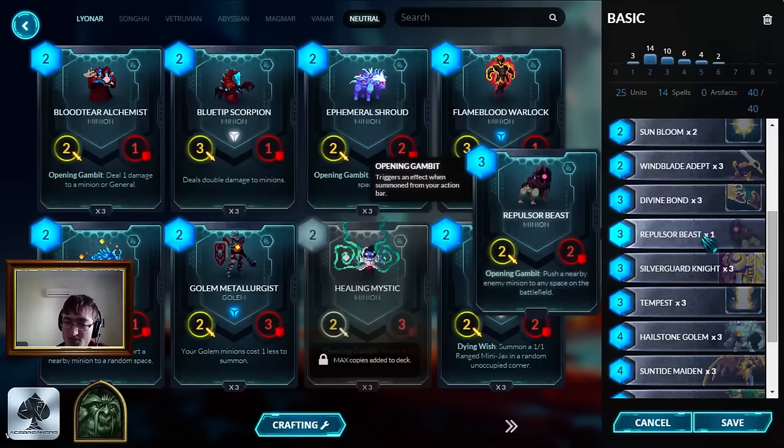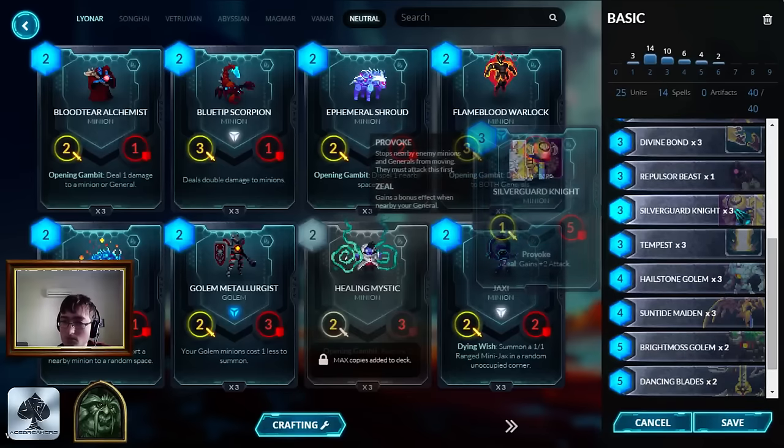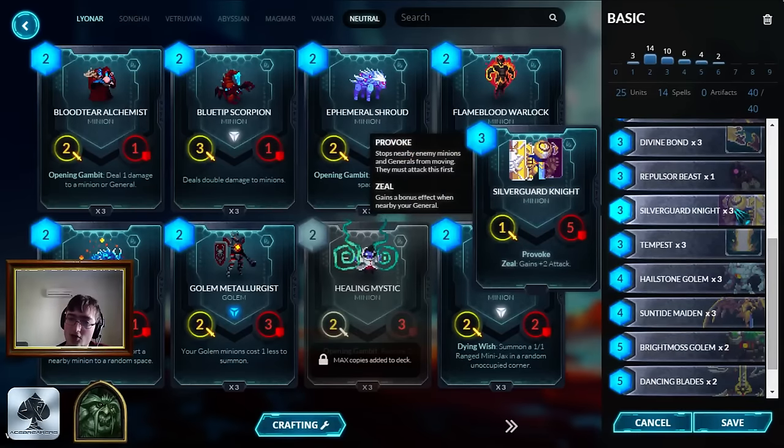One Repulsor Beast - this is just because you don't have that many ways of dealing with the big heavy-hitting legendaries or epics with this particular deck besides Martyrdom, so one Repulsor Beast helps. It's not a particularly good card in this deck, but when you're running on just basics and commons, you need to add something. Silverguard Knight is another card that will come up in every single version - basically a three mana, 3/5 Provoke, which is just nuts and should never be underestimated, and is one of the best minions in the entire game in my opinion.